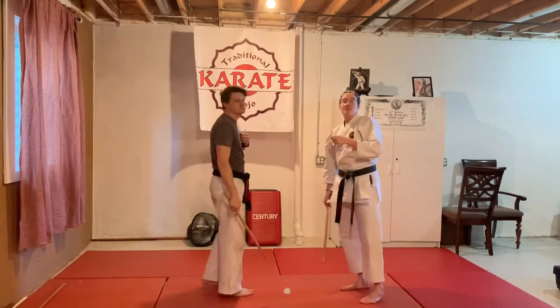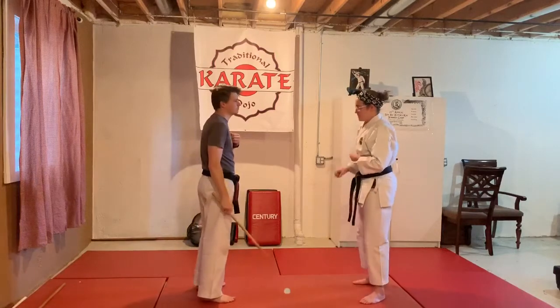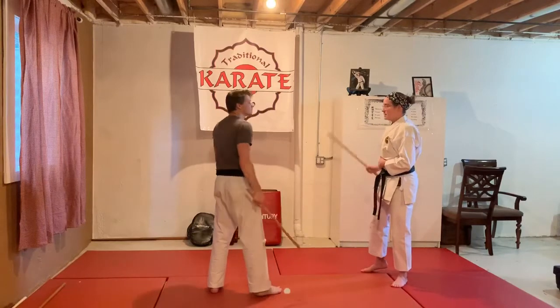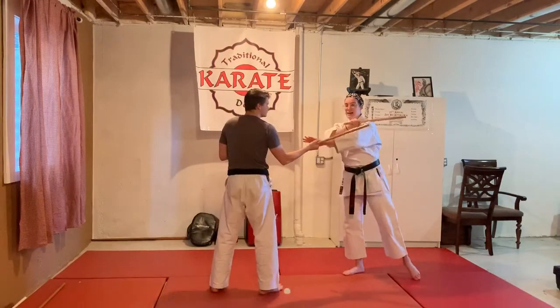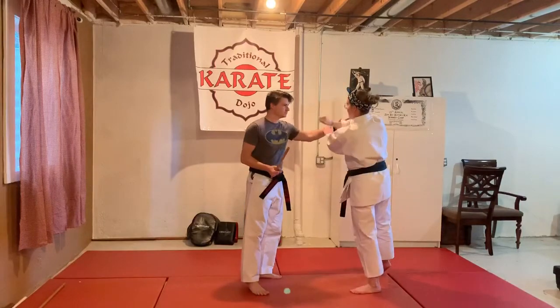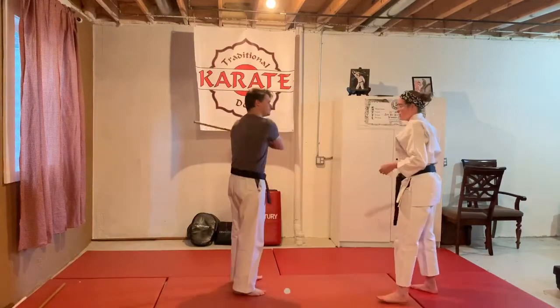Obstruction removal — yellow black belt — so he comes in and strikes. We're going to do block, check, counter. So he comes in, I block, check, I go to throw my counter, he grabs my wrist, so I smack off and hit. Number two on the other side: I block, check, counter — kind of with the puño — I go underneath the wrist and in. Number three comes in: block, check, counter, he grabs it, slap, block, hit.